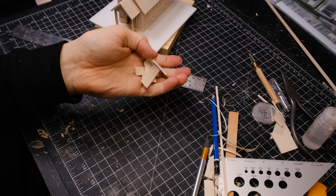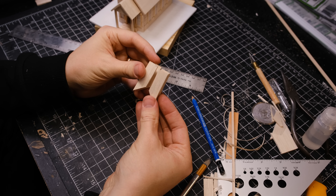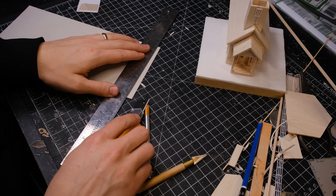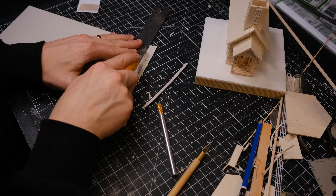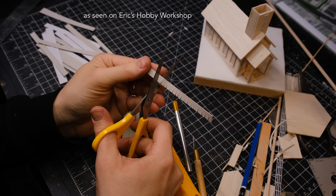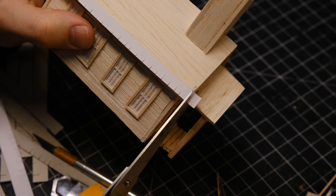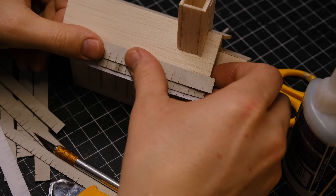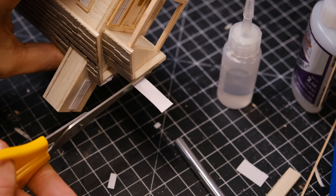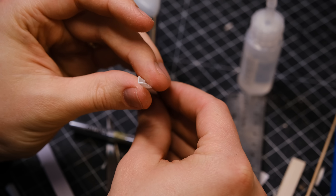If this is a church, then this is the steeple. I did put some shingles on the roof. I made the shingles by cutting up some thin strips of cardboard and slicing little lines all the way down. I started by gluing it at the bottom of the roof and working my way up to the ridge. It turned out a little bit uneven, but I would imagine that this little country church does not have a huge budget for roof repairs.